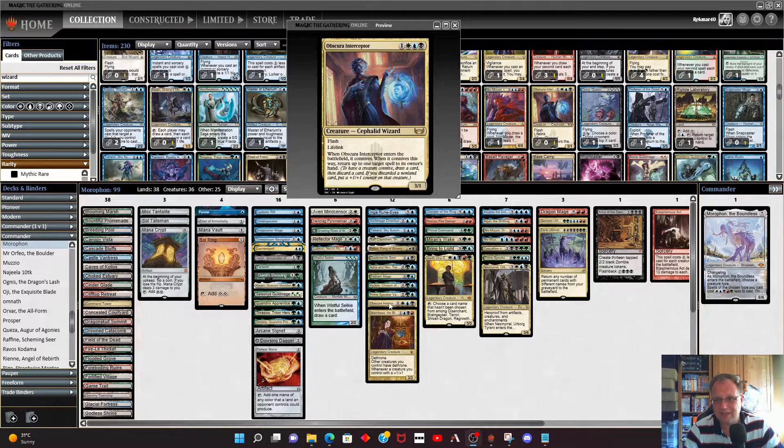Obscura Interceptor is in — another one with flash. When it comes into play it can connive; it can return up to one target spell to its owner's hand, kind of a fancy counterspell. Nine times out of ten it will be a 4/2 flash with lifelink, which we can't complain about.